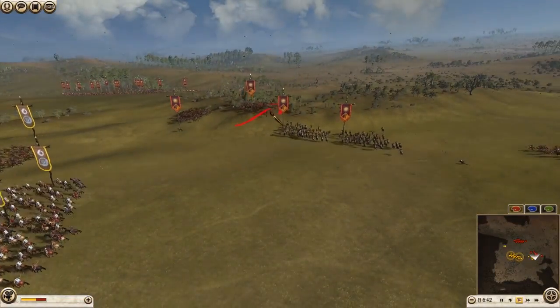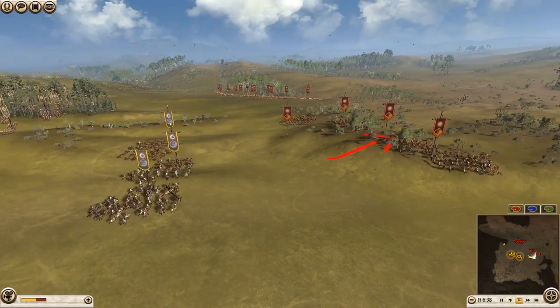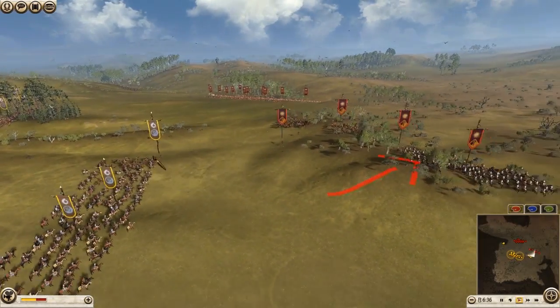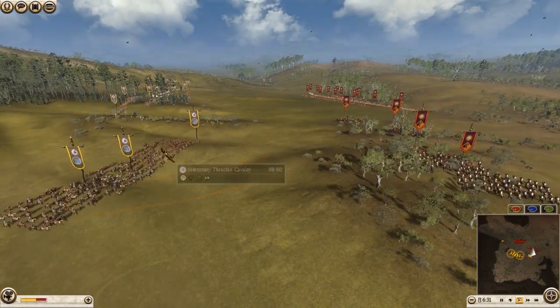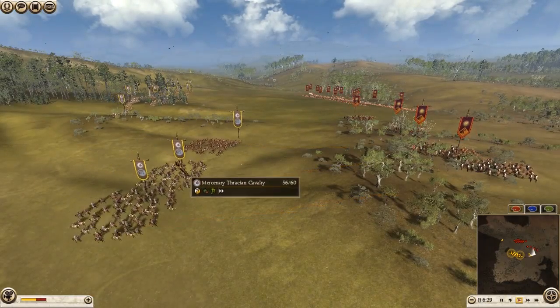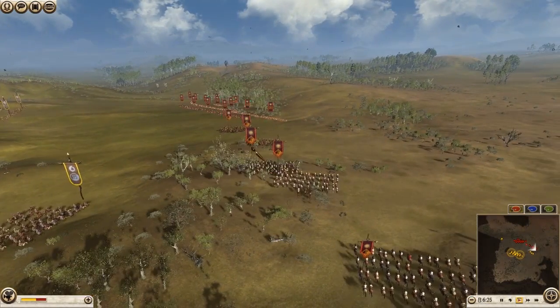Look at that — he already pulled back because he knew he was not going to be able to chase them, because skirmish cavalry are just faster. Now his cavalry are running from my skirmish cavalry. They're faster, and their javelins are armor piercing. They're kryptonite to melee cavalry.